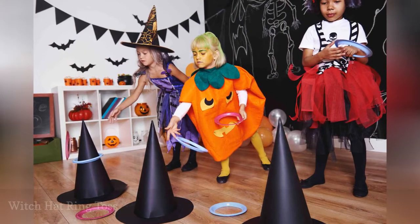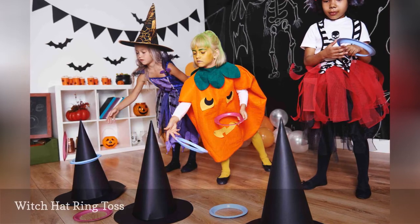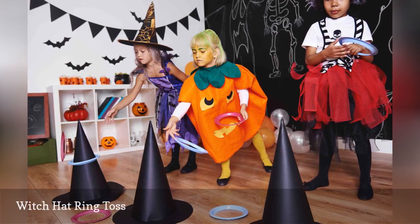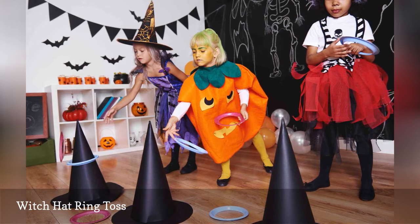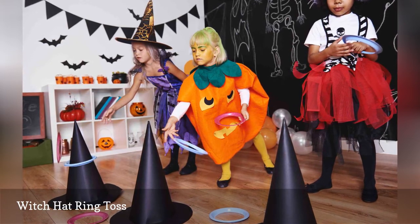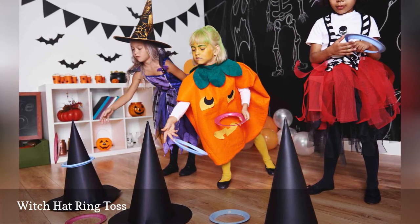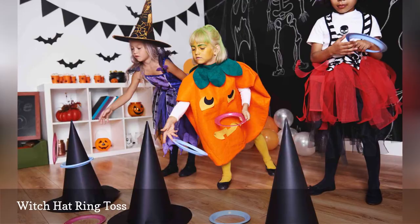Place a witch hat on the floor, then draw a line a few feet away from the hat. Players must stand behind the line and try to toss glow stick bracelets around the top of the hat. Each player gets five attempts with a bracelet and scores a point for each time the bracelet lands around the hat. The player with the most points at the end wins.